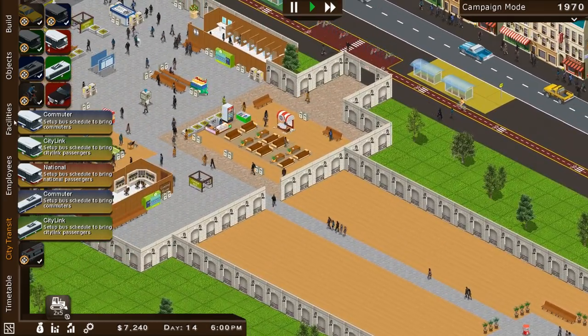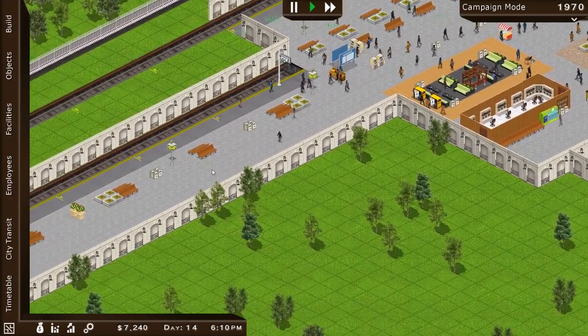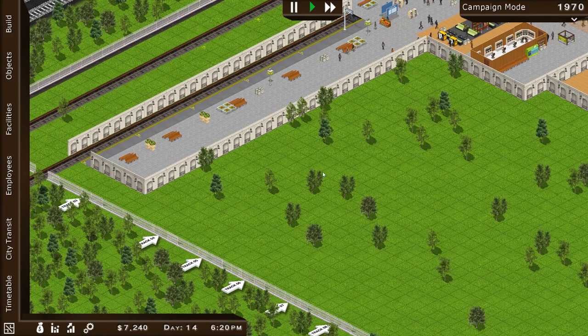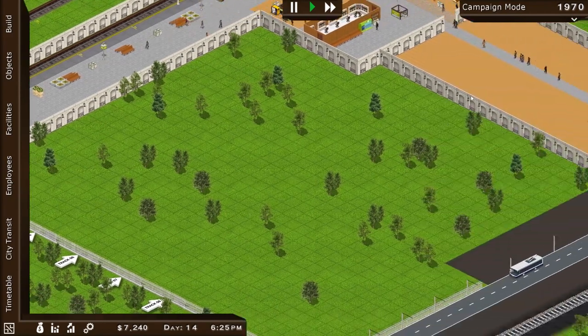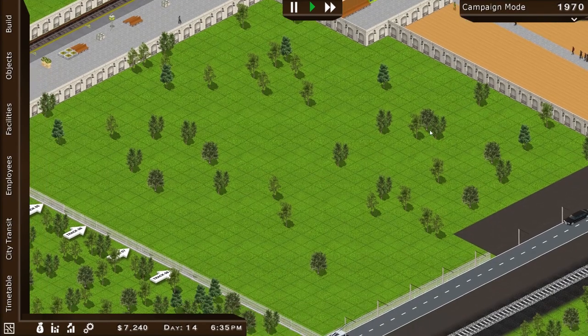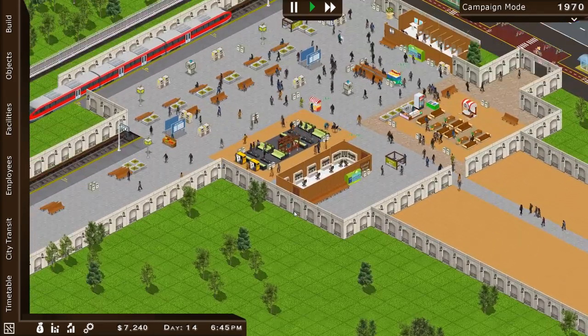$7,000 in the bank. We've got lots of passengers coming and going, and I think we need to extend upon some of our other tracks. I'd like to build onto the facility over here somewhere — so maybe we can demo some walls and build down this way, so people don't have to walk as far into the central facility.